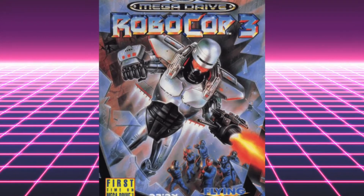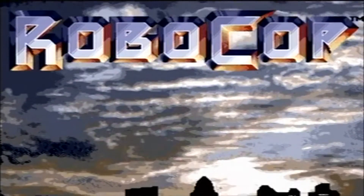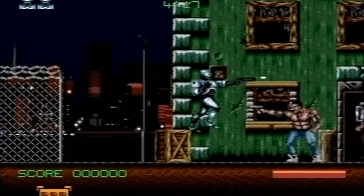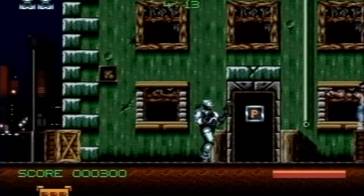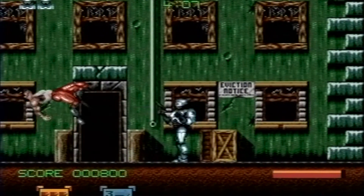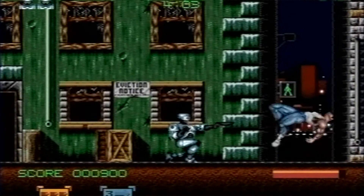Starting with perhaps the weakest interpretation of Robocop, in the form of Robocop 3. It's been developed by Sculptor Software and released by Flying Edge. Robocop 3 follows loosely around the plot of the 1993 film, with Robo fighting his way from left to right against thugs and OCP's latest soldiers tasked with relocating the remaining residents of Old Detroit. Along the way you encounter enemies in the form of ED-209, drones, and some weird chicken robot thing.